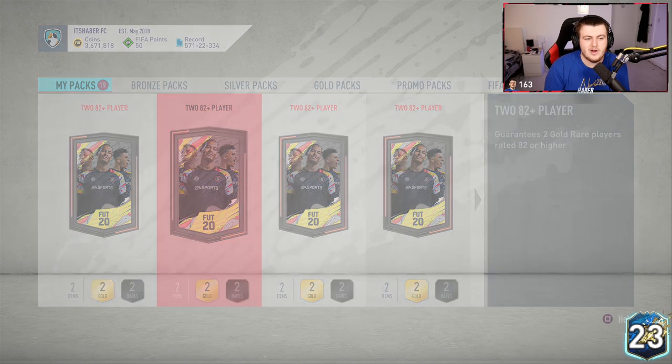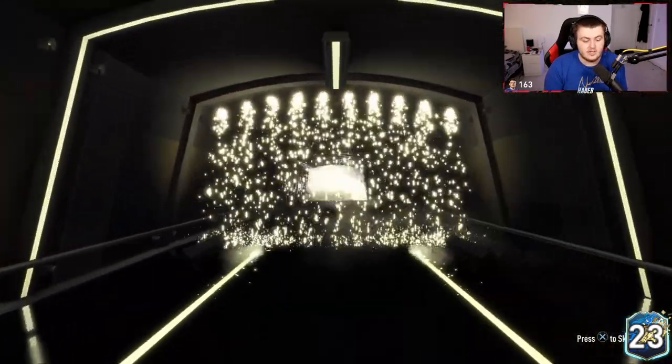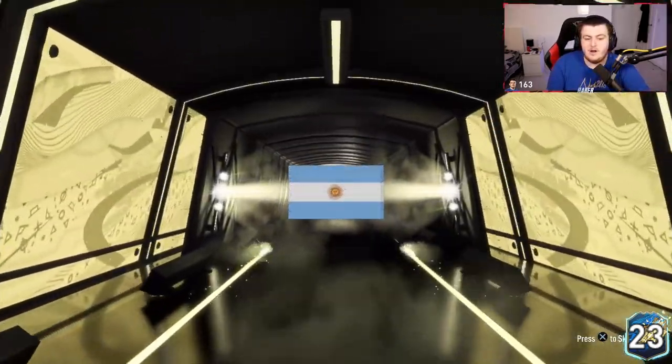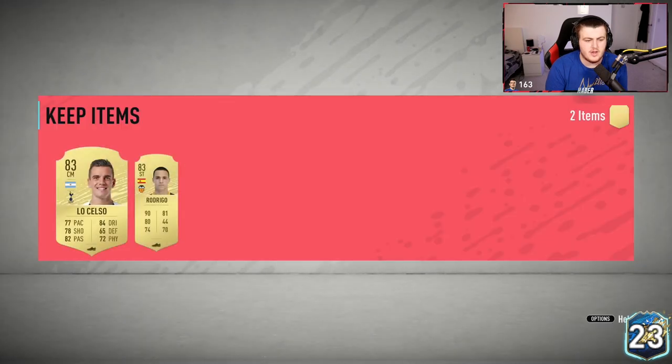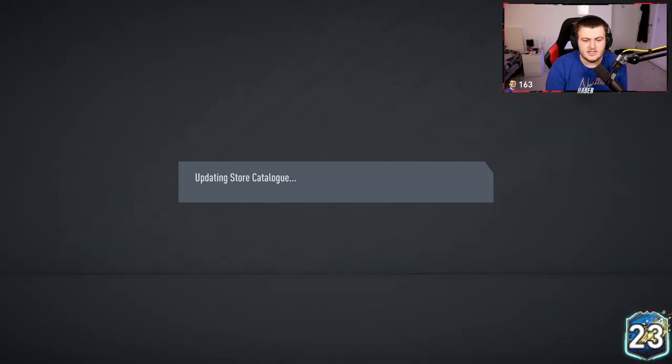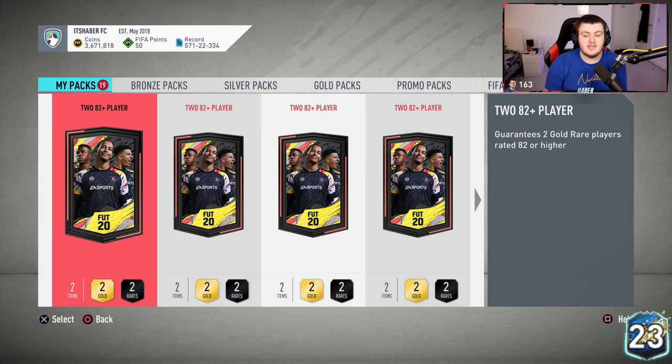Let's stop waffling and get opening these 20 82-plus packs, hopefully get something decent. Fingers crossed — first one's at least a board. Can we start with a Team of the Season? No we cannot, but we start off with a board. 85s are fantastic — that's going to be Los Elso, it's an 83. 83s are decent as well, all fodder will be greatly appreciated.